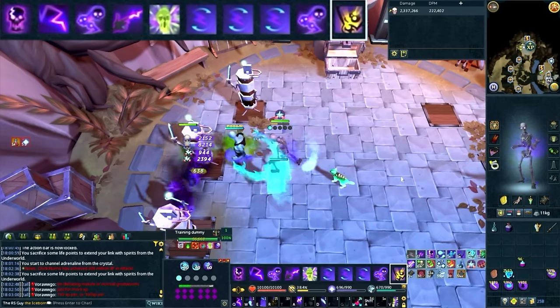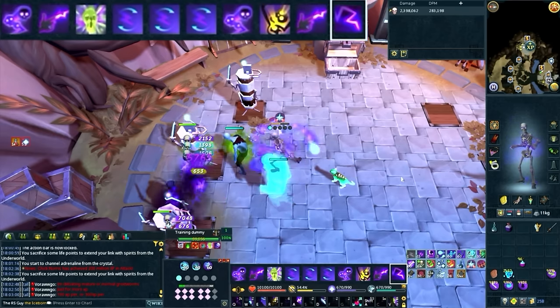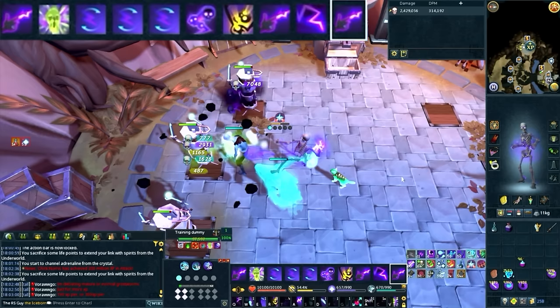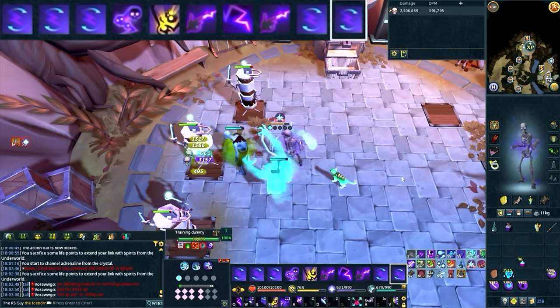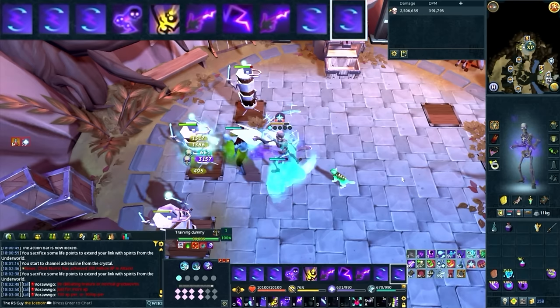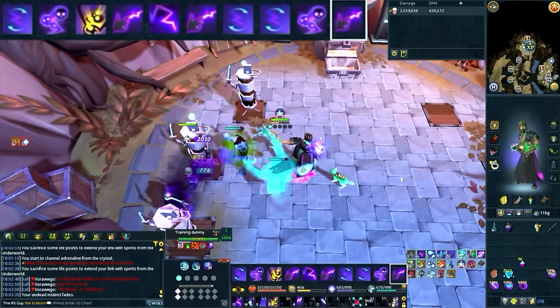After the second Death Skulls, you'll notice an absolute ton of necrosis stacks, so command the Skeleton and spend those stacks on two Fingers of Death with an auto-attack in between. Then keep auto-attacking until your third and final Death Skulls is available — with about three seconds left in Living Death, the timing is tight, especially without the Supreme Invigorating Aura, which is why it's recommended. And just like that, we've got a perfect Living Death rotation with three separate Death Skulls, resulting in 771,000 damage in that singular minute according to RuneMetrics.